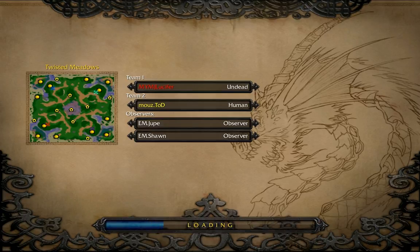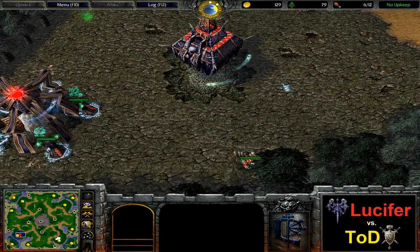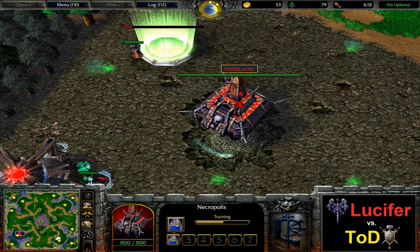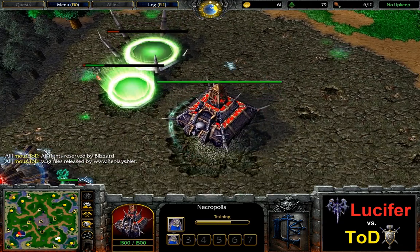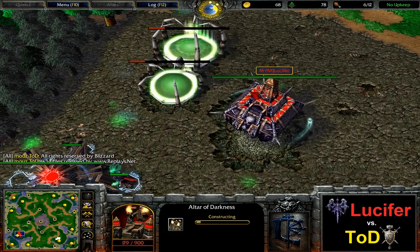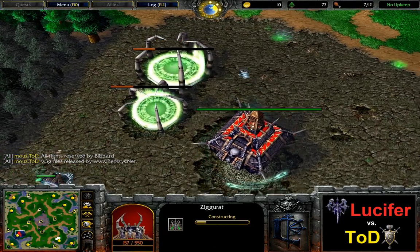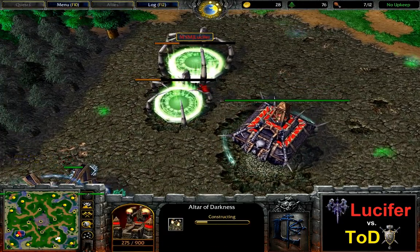We're back on map number two. It is Twisted Meadows, and the players have switched away from their favorite colors gray and dark green to the colors usually required when games were broadcasted by the ESL. It is red against yellow this time, with Lucifer spawning in the bottom left corner of Twisted Meadows.